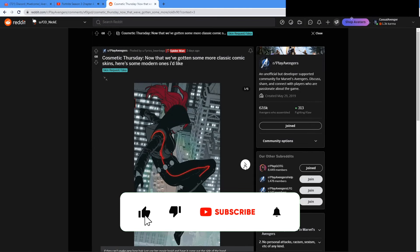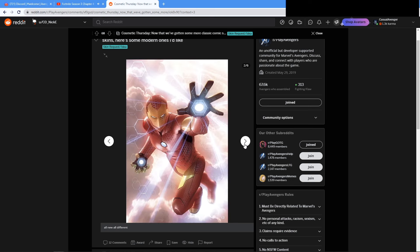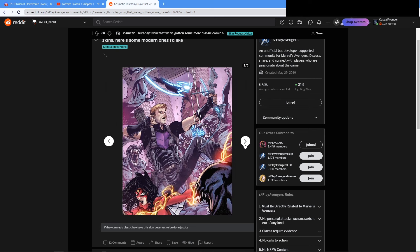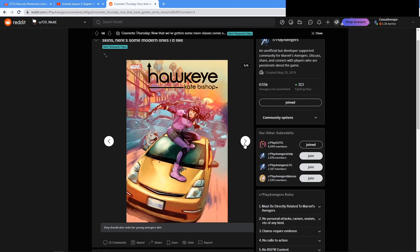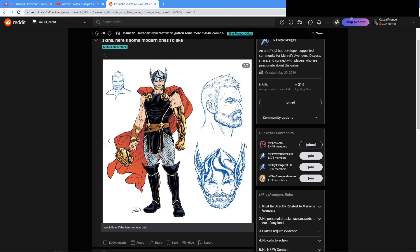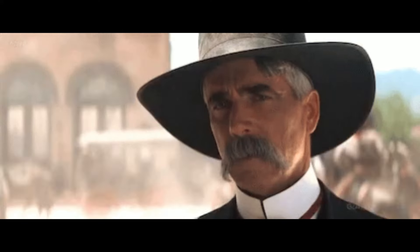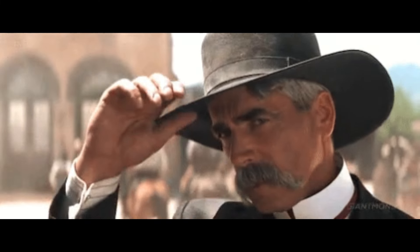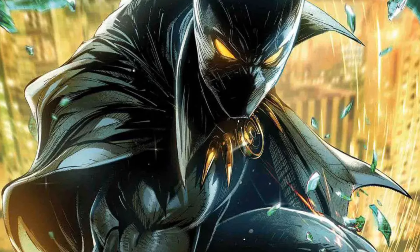A user over on Reddit made a quick list of modern comic skins he'd like to see added in the game at some point. On the list he's got the new Black Widow outfit with the hoodie, the Iron Man Prime armor, Hawkeye's modern look, the Black Panther outfit with the collared cape and gold accessories, Kate Bishop's look from the comics, and Thor with the golden metal arm and hammer. Developer Nick E responded saying, 'Some days are harder to keep stuff under my head than others,' lightly teasing that some of these outfits may be in a development pipeline to arrive in the marketplace or shipments at some point.